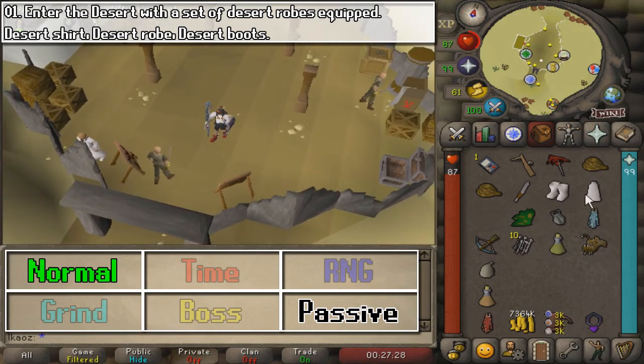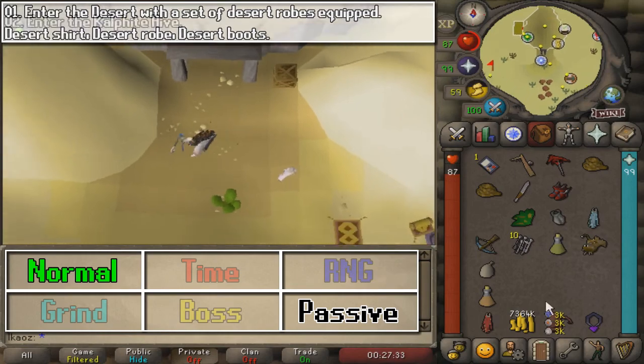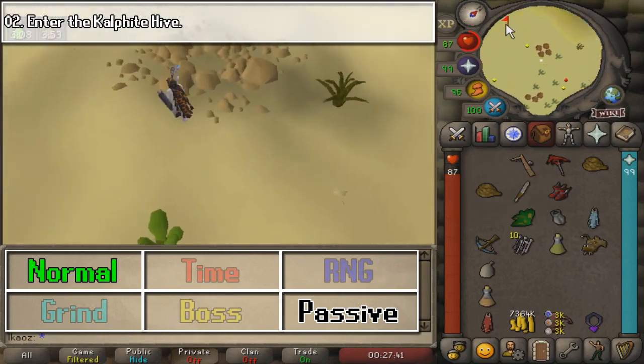Here at Shanty Pass, task number 1 is going to be entering the desert with the Desert Shirt, Robes, and Boots equipped, which is very easy.